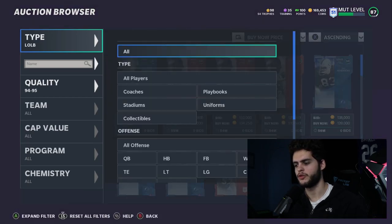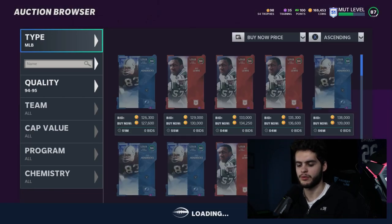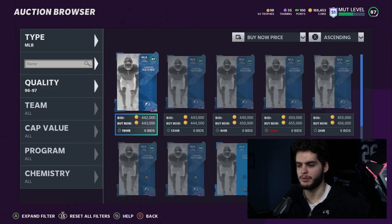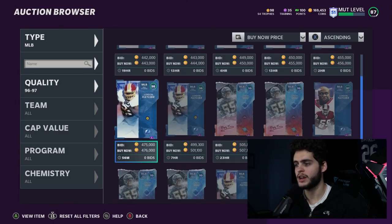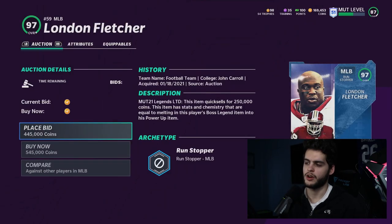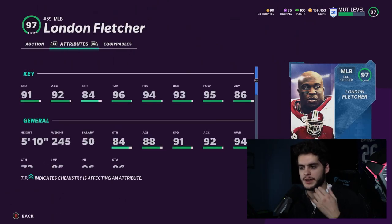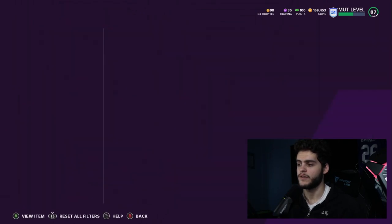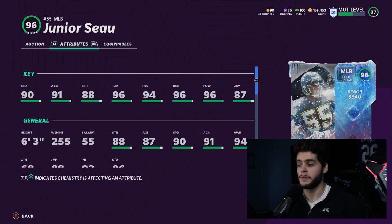Middle linebacker is a position people haven't been using much this year because of the safety-linebacker animation meta. That said, you can't go wrong with London Fletcher — 91 speed, 92 acceleration, 95 hit power, 93 block shed, 86 zone, and he'll hit the 90 zone threshold. He is only 5'10" though, so if height matters to you, go Junior Seau instead. Junior Seau is very similar statistically but has a 6'3" frame — he's a beast too.